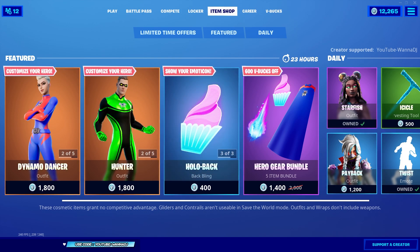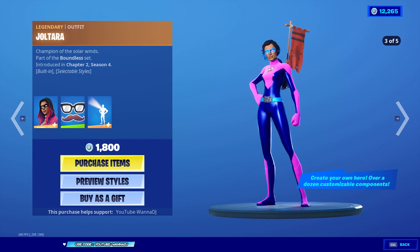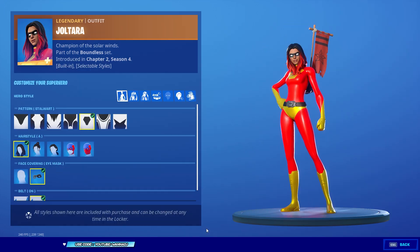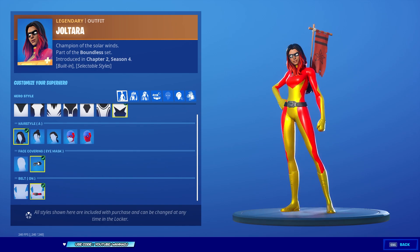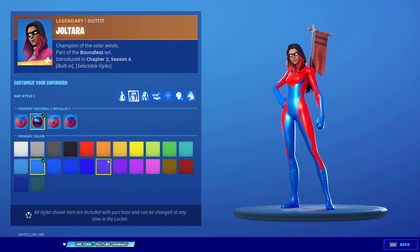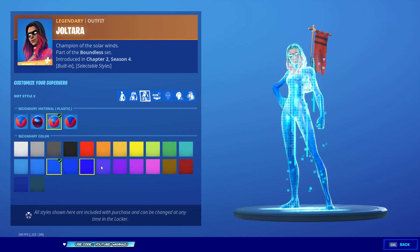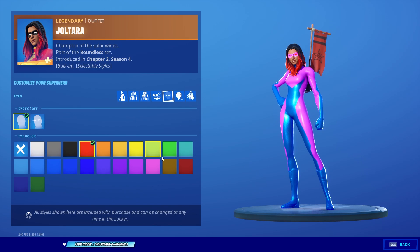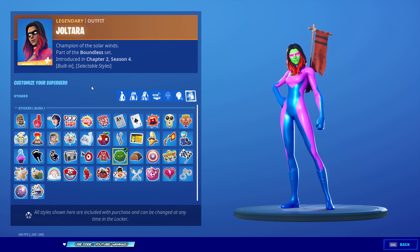The item shop was recently updated with a lot of new stuff. First up is the legendary outfit Joltara, Champion of the Solar Winds, part of the Boundless set. Look at all the options available to customize this skin — you can select the pattern, the hairstyle, whether she has an eye mask, a belt, the material of the suit, the color, the secondary color, accessory colors, and even the color of the eyes. This is the first time we can fully customize a skin in Fortnite Battle Royale. It also comes with a built-in sticker you can use in game.